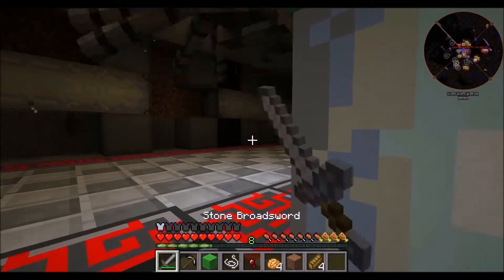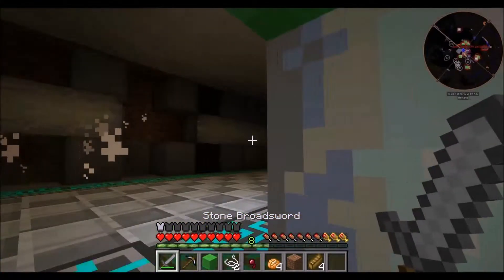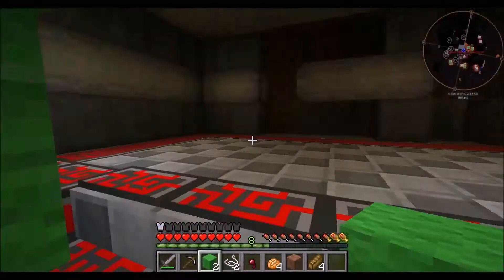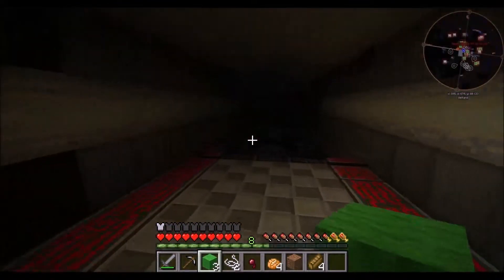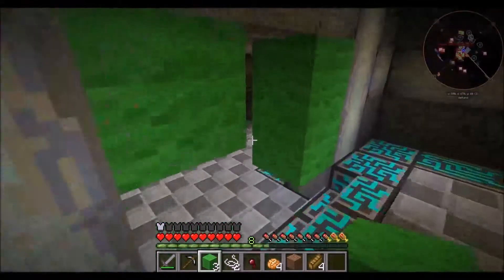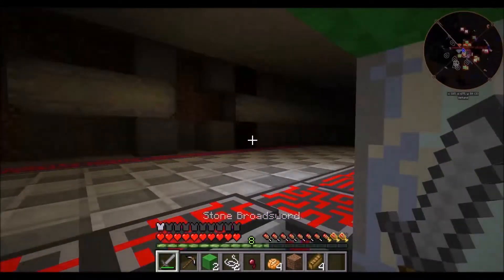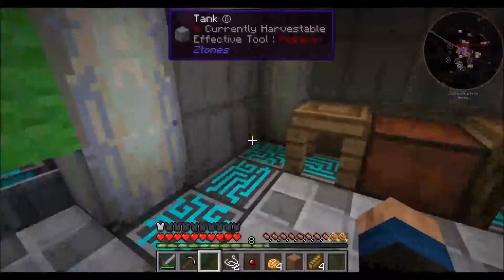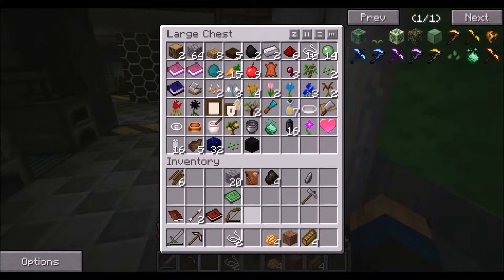Oh, and there is another one. String is clearly not going to be a problem. But you know what I need - you know what I want. Zombies. I want the zombies. But definitely not the creepers. Although it seems to me that in this pack, mob griefing is turned off, so creepers are not as bad as they could be.